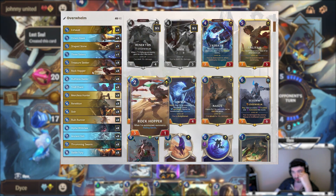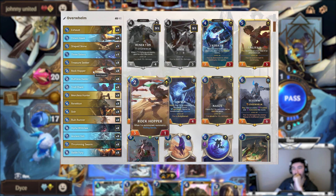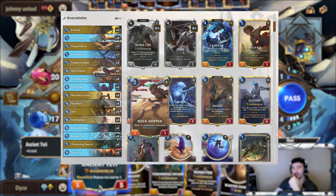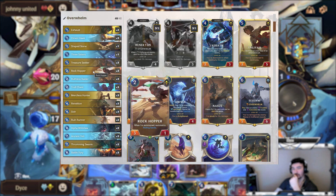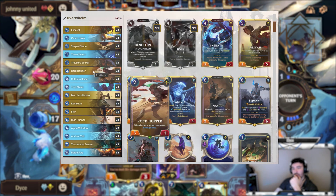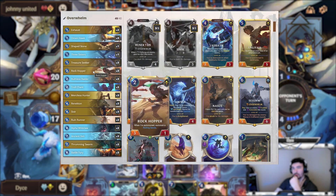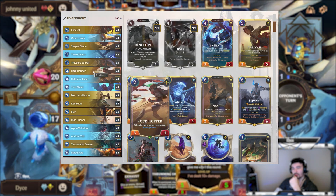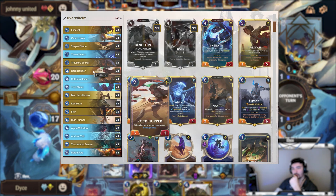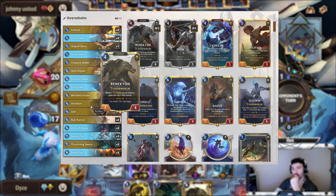Rockhopper is really good. Rolling Sands is really annoying — you can use it to out-tempo people. If you play Rockhopper with a Rolling Sands already on the field on like turn 3, a lot of times people will pass because they don't want their important unit to be killed. You pass back and gain a bunch of tempo advantage. Making things vulnerable is also really good for leveling up Renekton, since challenging an enemy gives him plus 2 attack and 1 extra health.